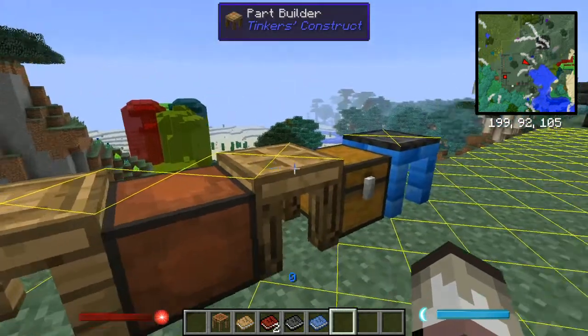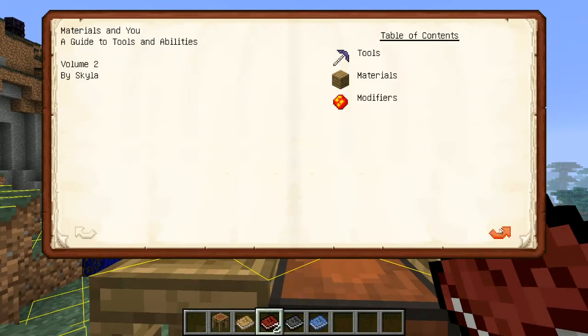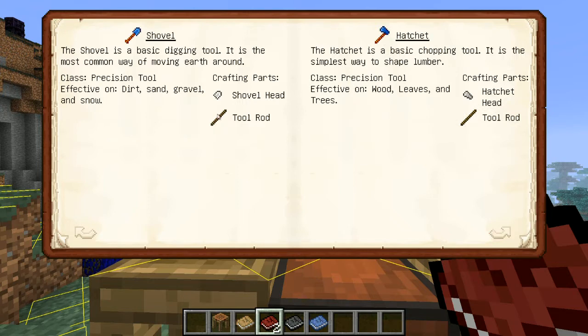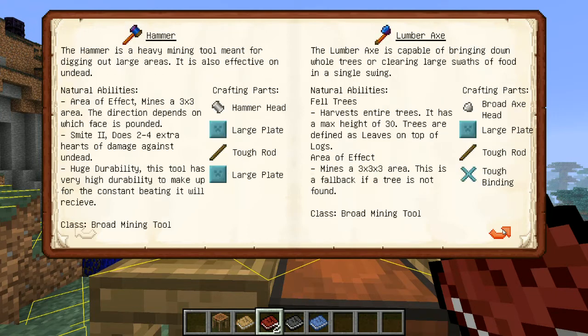So now we're actually going to look at crafting the tools. First of all, I'll just skim through this book. Table of contents: tools, materials, and modifiers. This tells you what each tool does and how to craft it — what exact parts. There's tool rods, and for more advanced tools there's tough rods, large plates, and regular plates, so you want to make sure you get the right one.